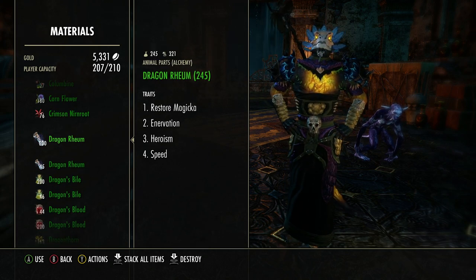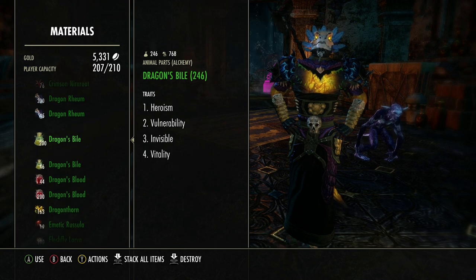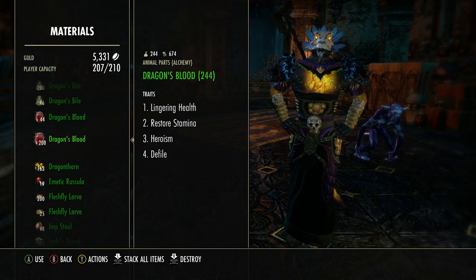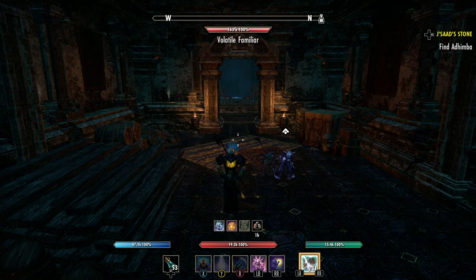If we look — I have Dragon materials supplies: 200 in my inventory and 321 in my craft bag. Dragon Bile: 246 in inventory, 768 in the craft bag. Dragon's Blood: 244 in inventory, 674 in the craft bag. You get a lot of other reagents every day, and also the New Moon Acolyte motifs.